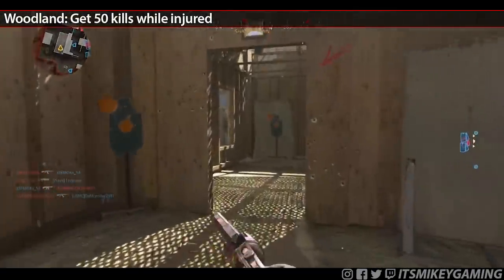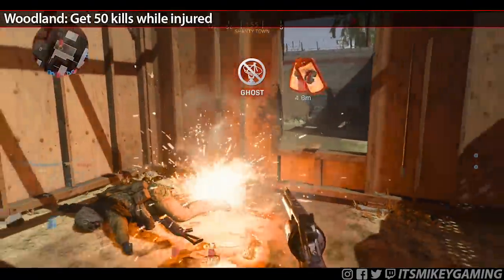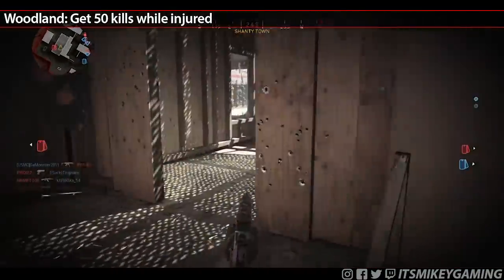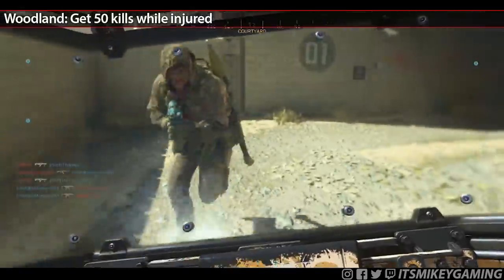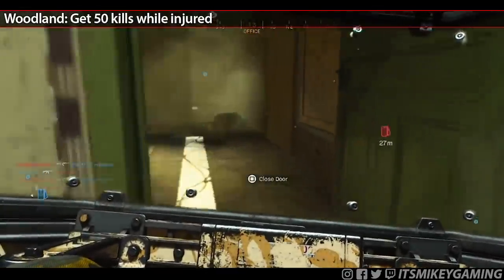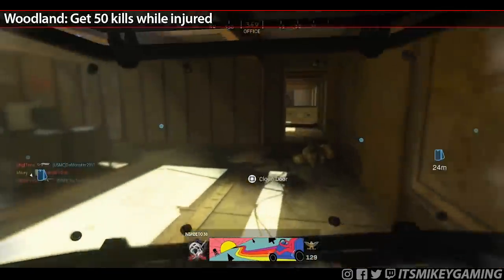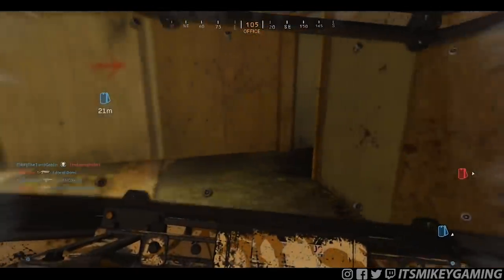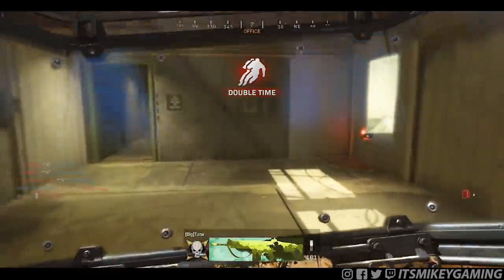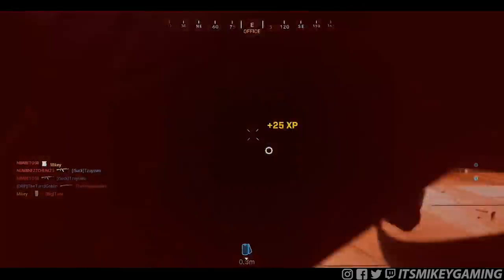We're going to kick it off on Shoot House with the Thermite. The strategy to get kills while injured is to take so much damage that you get the black halo around your screen. You can tap the Thermite, but that won't register as kills while injured. Stun didn't seem to work all the time either. Thermite was absolutely consistent — I was able to get up to 13 kills while injured in one game. Up in the office room, limit your movement and limit their movement. People love coming up to the office regardless, and if you're up there, they're going to keep coming back for revenge.